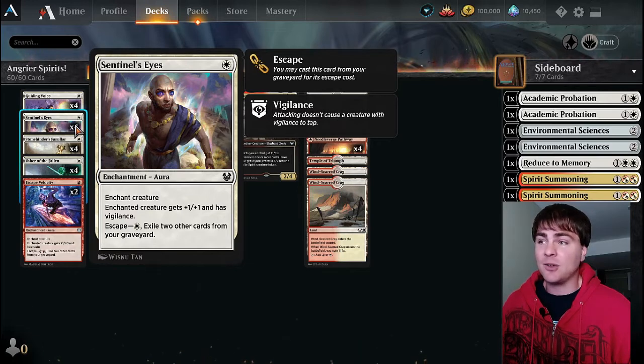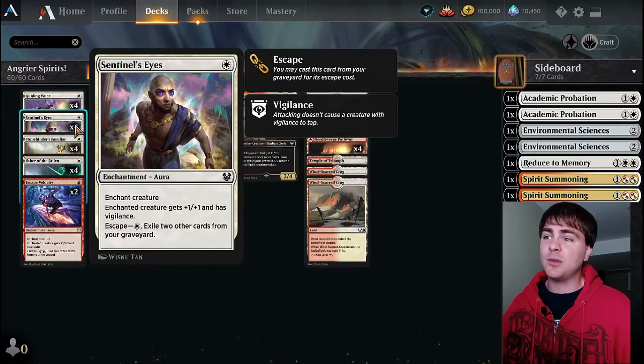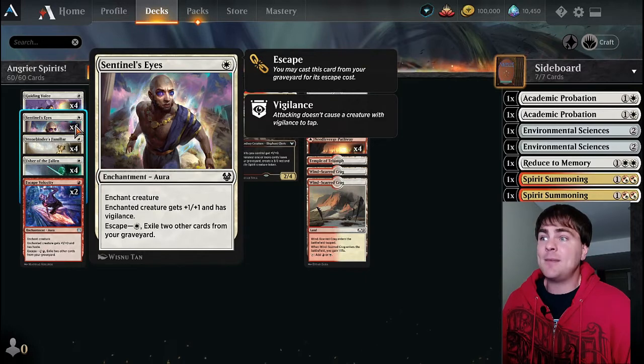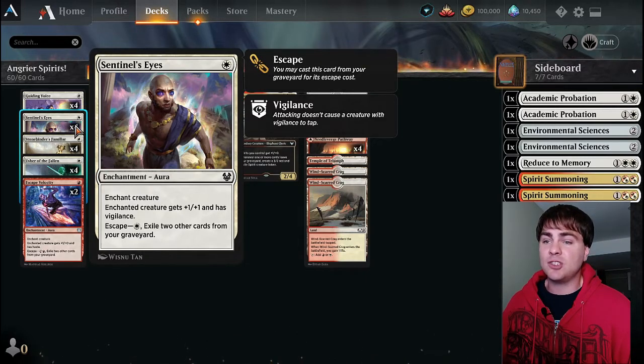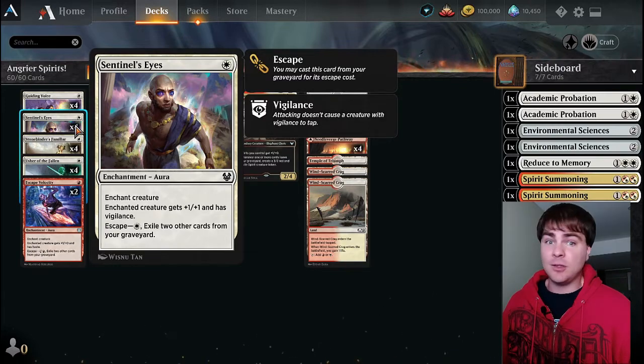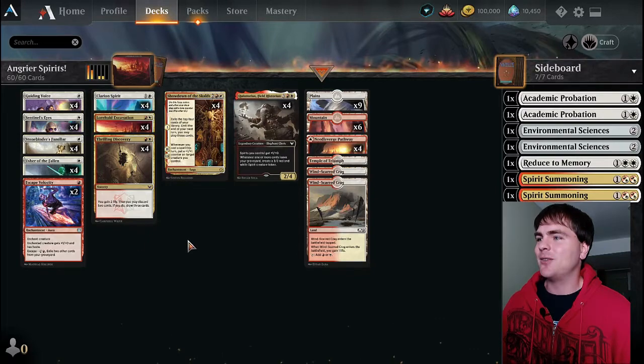What really makes Sentinel's Eyes awesome is that escape cost - for only one mana, the same as its casting cost. It's one of the very few escape cards where the escape cost equals the cast cost. You'll also have to exile two other cards, which we do like doing because of our Stone Binder's Familiar and Quintorius.